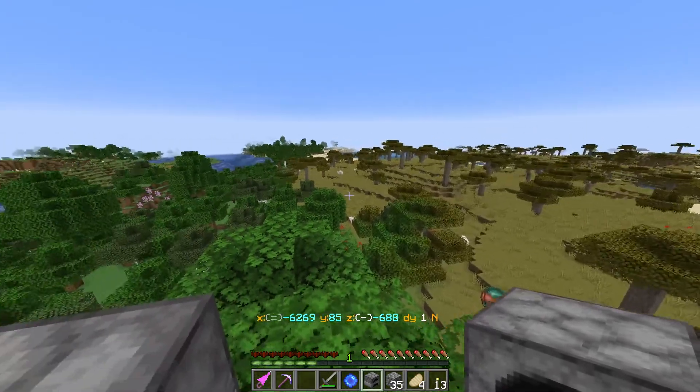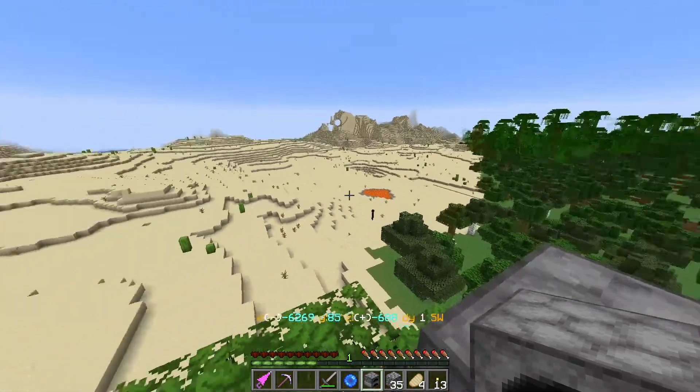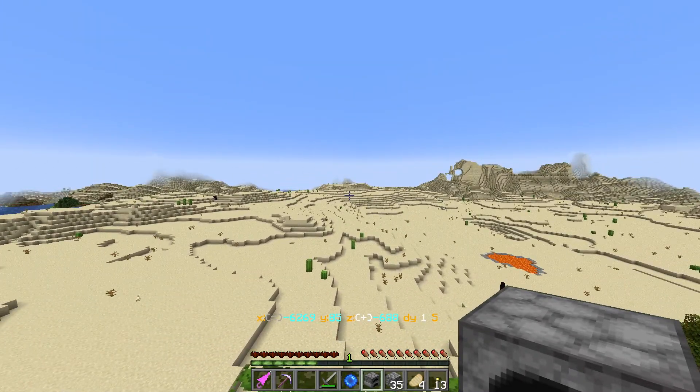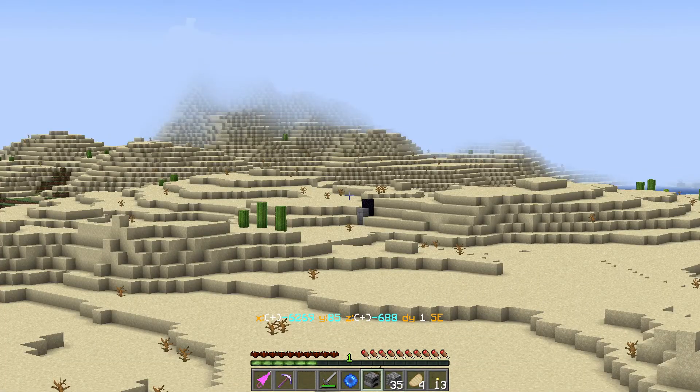So if I find my way to a badlands... did I see a badlands anywhere? There might be one near here. Or a temple - if there was a temple, that'd be a good place. What am I seeing over there? The tiniest ruined portal you've ever seen.